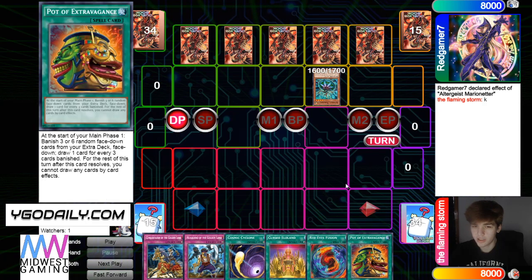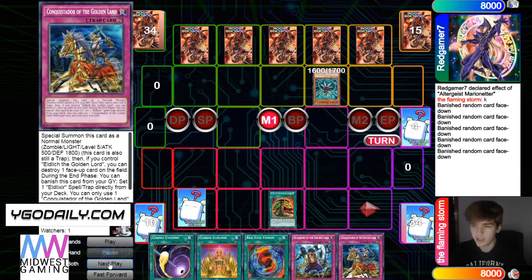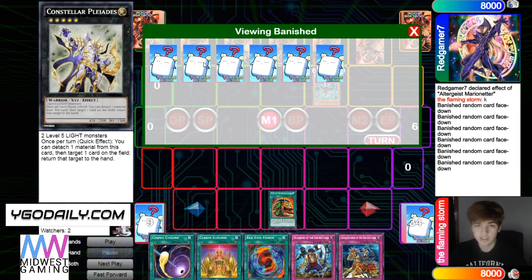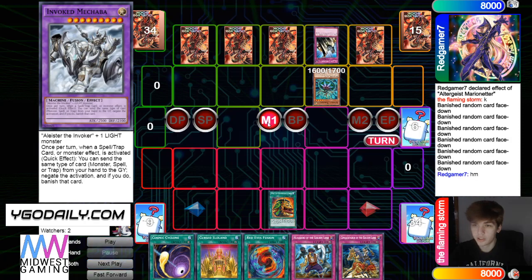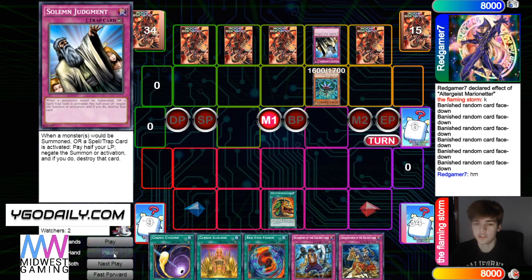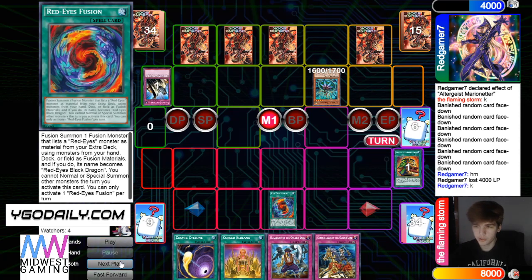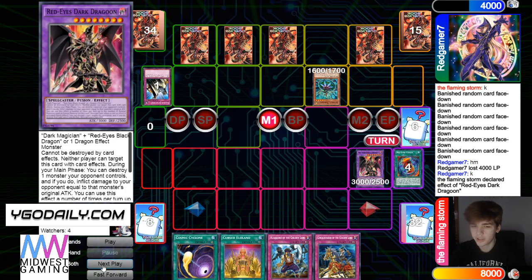He's going to set five, pass. Ooh, draws Pot of Greed. Activate, banish six — doesn't hit anything. Is playing Nova in the extra deck, might come up with the opponent on Dogmatica stuff. He's going to Judgment that. And then Red-Eyes Fusion — he's going to bring out Dragoon, plays around Geo, gotta love to see it. He's going to effect the pop.